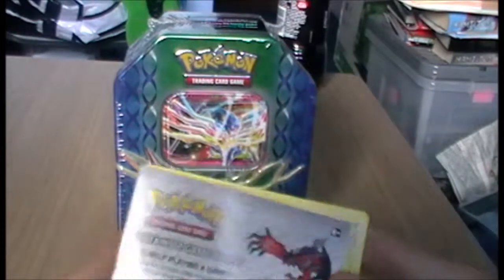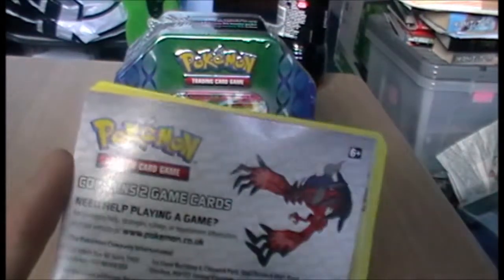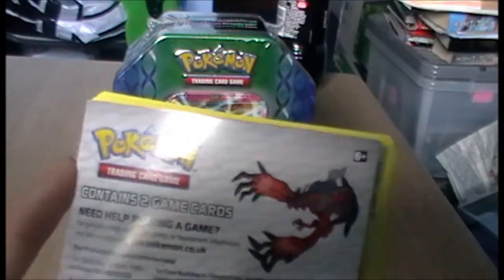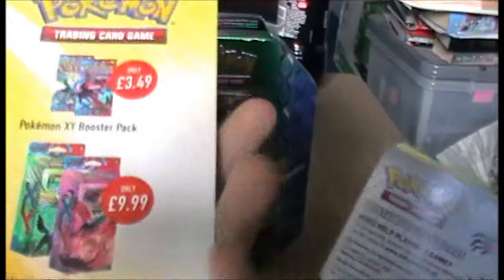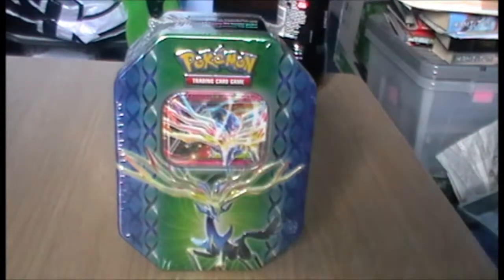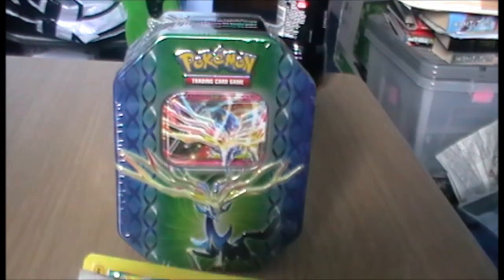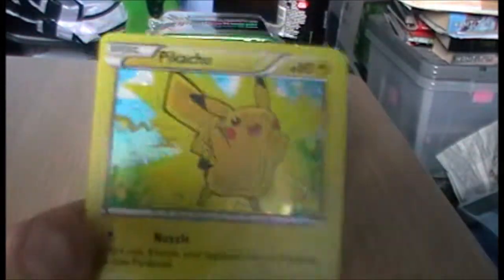Depending on how recently after uploading you watch this video, Game have a little thing going on — basically a download code for either Magma or Electabuzz, depending on your version. The codes there were probably already claimed. So hurry on down to Game to get that. You get a free one and a sampler pack, which is a card list for the set — kind of handy. You also get a holo Pikachu.